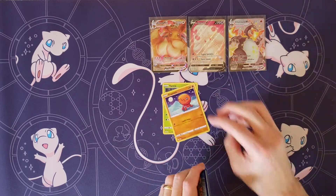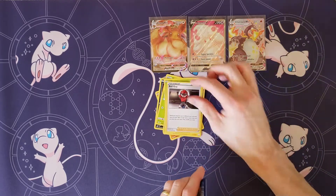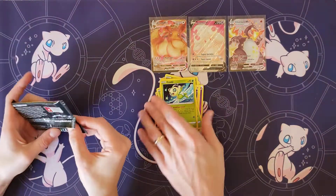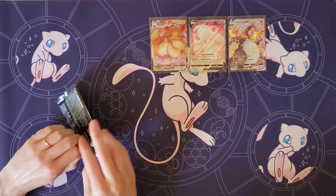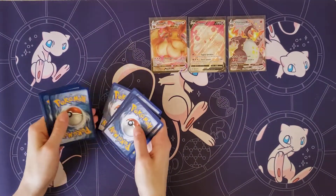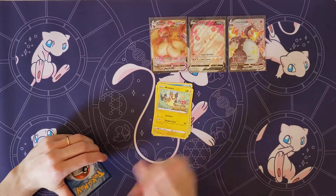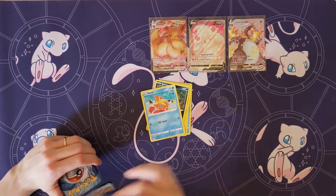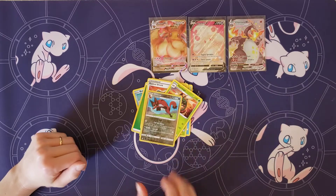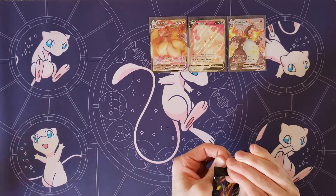Yanma, Trapinch, Nickit, Gossifleur, Cacnea, Psychic Energy, Luxio, Ball Guy, Tropius. My rare: Celebi and a Snom. Too bad that wasn't a shiny Snom. You gotta get the Lapras. We'll just get a Baby Shiny or two, maybe an Amazing Rare. Horsea and Grookey, Morpeko, Spinarak, Weasel, Grass Energy, Thwacky, Cramorant, Rusted Shield, Yanmega. How interesting — we've only opened one good pack out of this whole box.